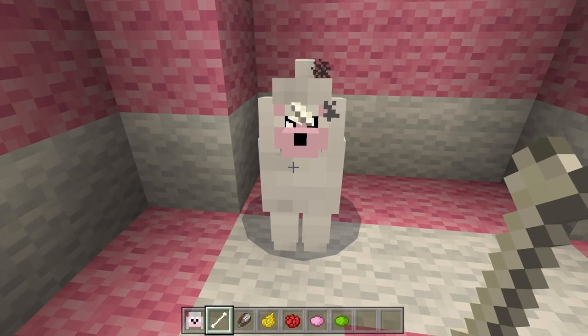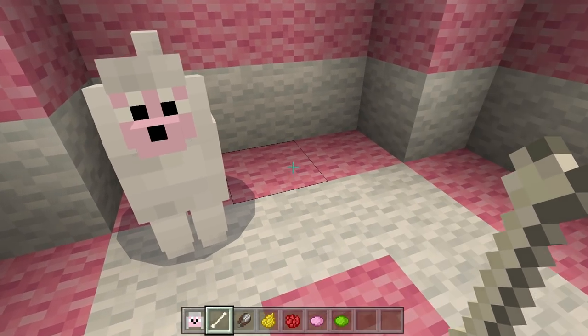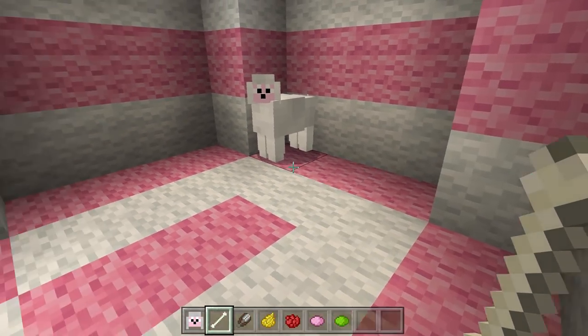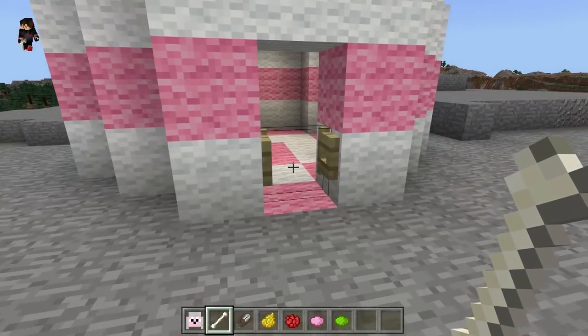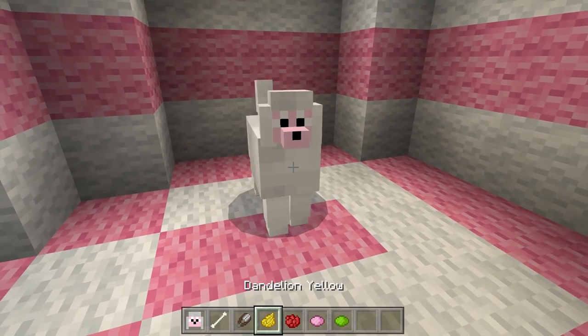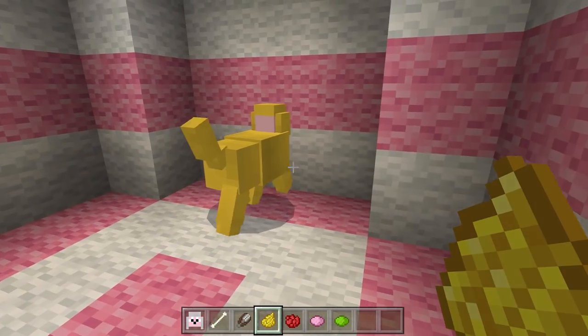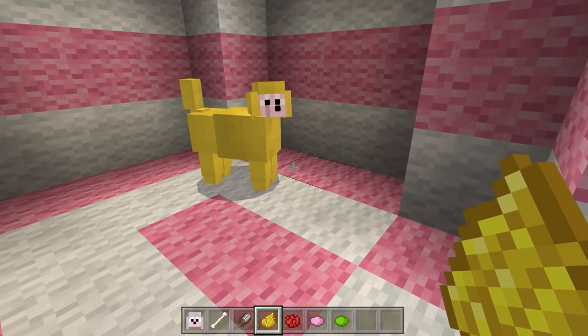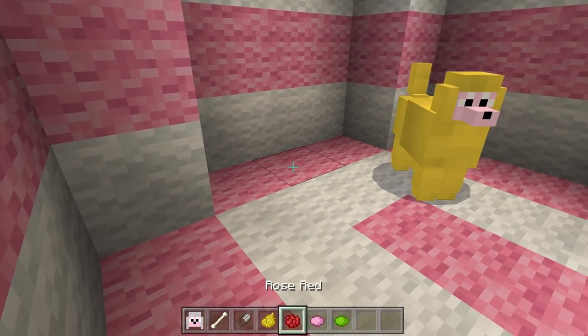Let's go ahead and do that right now. There you go guys, they are tamed. We can't make them sit or stand but they will follow us. They do follow us but we don't want them to get out, so let's go ahead and just do that. Now we are going to make this one yellow — check this out guys, we do have a yellow poodle, so that is really really cool.